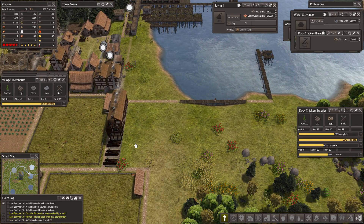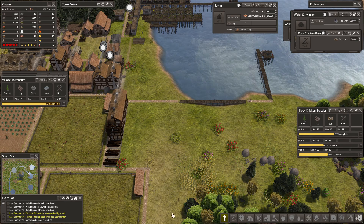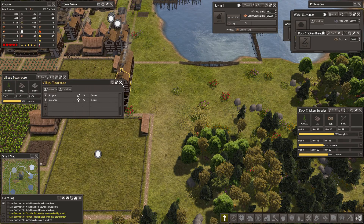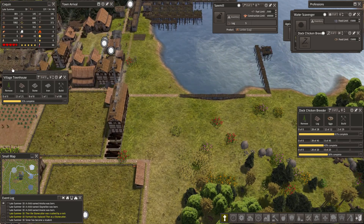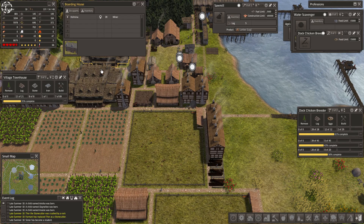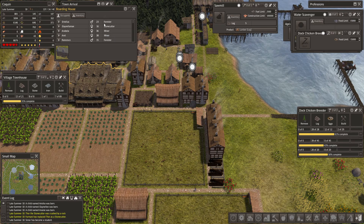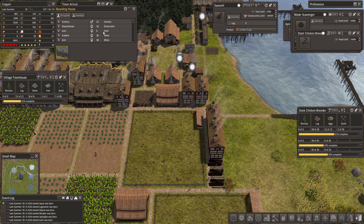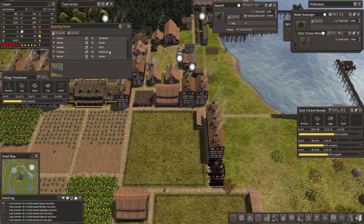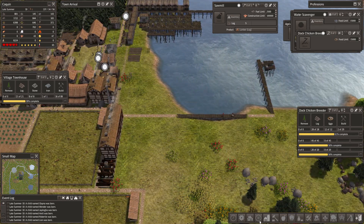Let these couple houses build and we'll put another row of houses in right over here, so we're going to keep expanding over this way. We have an odd female and some other odds and ends — we're going to have to let them sort out. We could probably queue up at least five more houses easily.